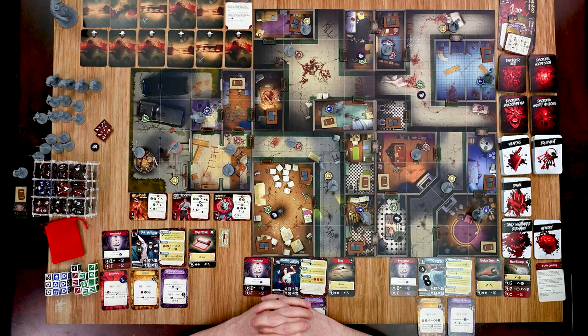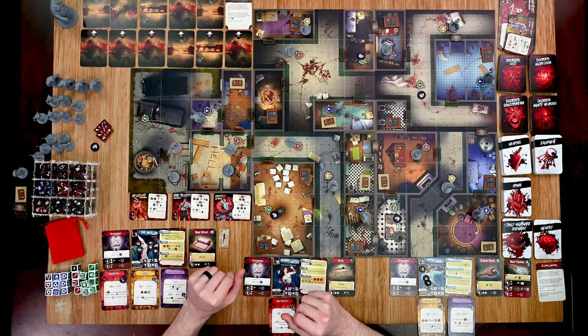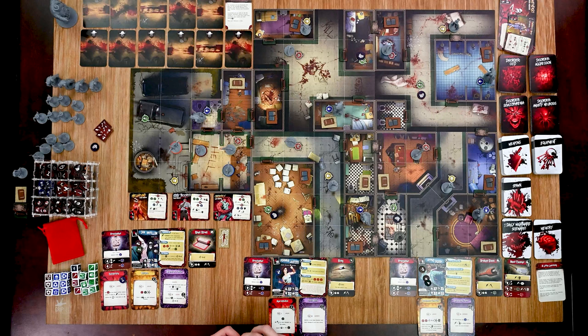That was Bobby's third action, so it's over to Joanna to take her turn. She moves, moves again, then gains a piece of junk — as I kind of want those enemies to attack her.